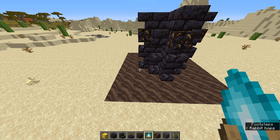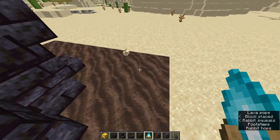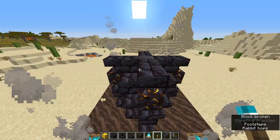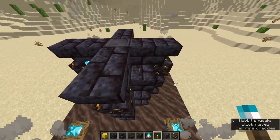What you'll want to do next to start the preparation phase is place four soul sand campfires, as seen here. Next up, place four soul torches, as seen here.